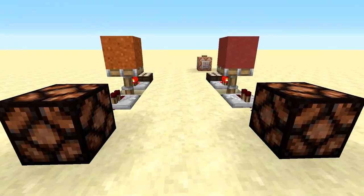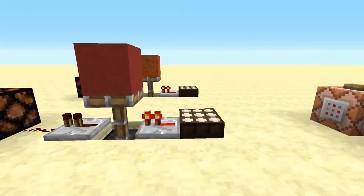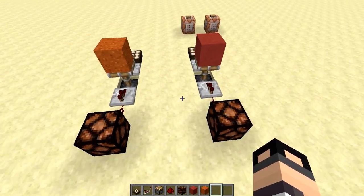So if this is ideal — if you want something that just every morning you want to pump out a signal, be it for a sugar cane farm or any kind of thing you need — we're going to take a look at how to build it. But first we're going to go over how it works.